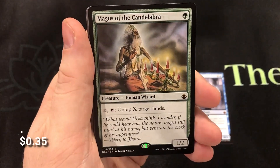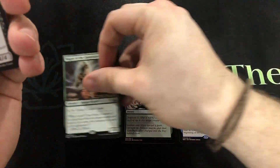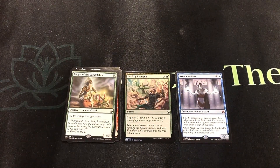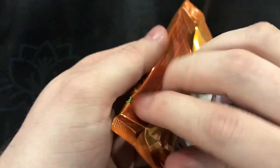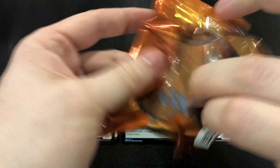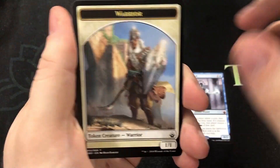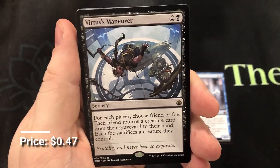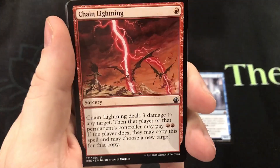And Magus of the Candelabra — he's a cool looking guy. I remember when this set first came out, somebody was a little heartbroken because they were trying to speculate on the Magus and had bought a ton of them, thinking this card might go reserve list or something, and then it got reprinted. And Virtus' Maneuver — Virtus is also one of my favorite cards. And there's one of the good uncommons: Chain Lightning.